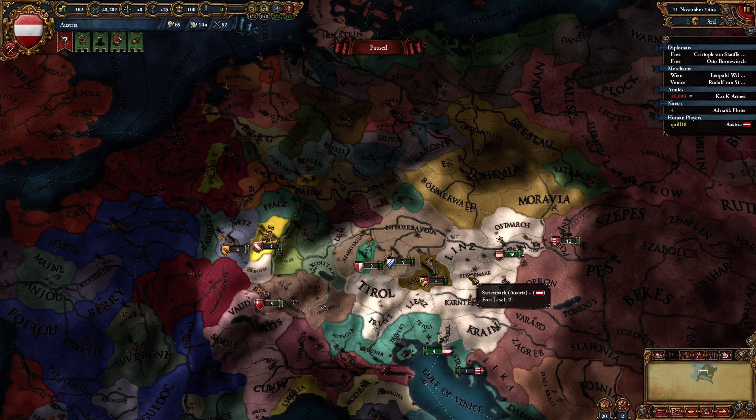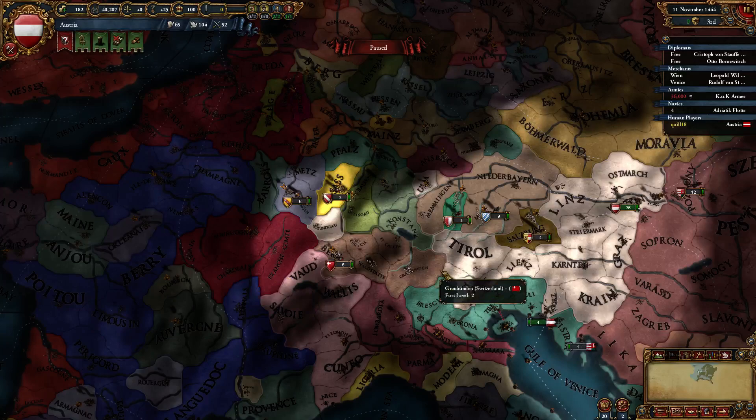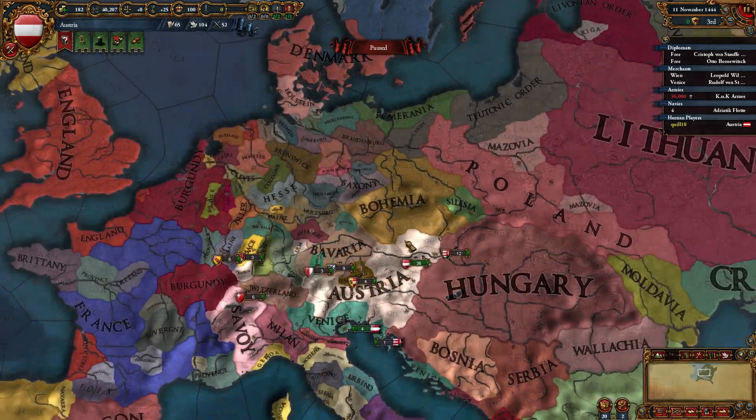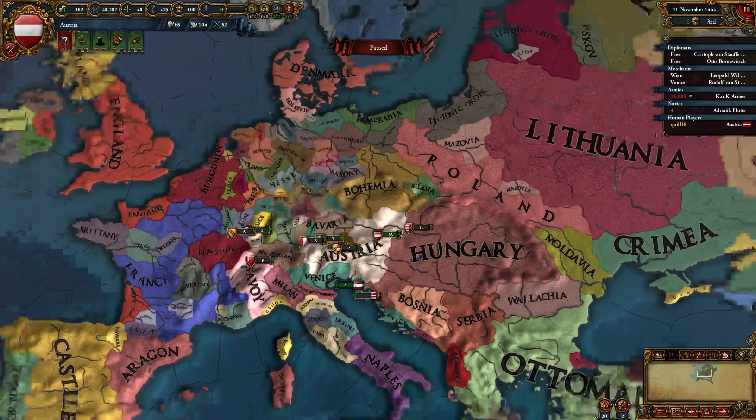If you're ever at zero manpower, it might be justified to not join a defensive war, but generally speaking you're going to want to try to join whenever possible. Even if you're not active, you could join something happening up in Lorraine but just sit in Tyrol — the AI may still come after you. Keep your prestige relatively high, especially with all your royal marriages, to increase the chance that awesome things happen. Austria is a very, very powerful nation. Play the diplomatic game, be reactive. Hopefully you'll have a great time. See you next time, folks!